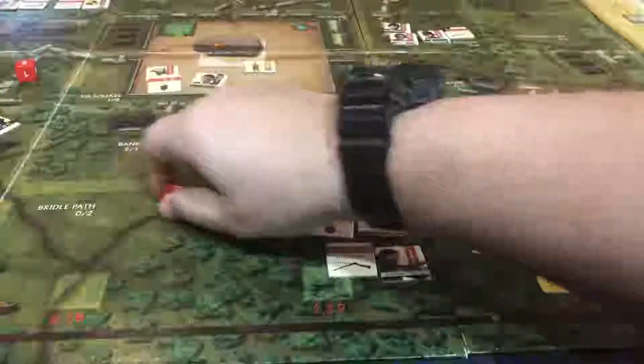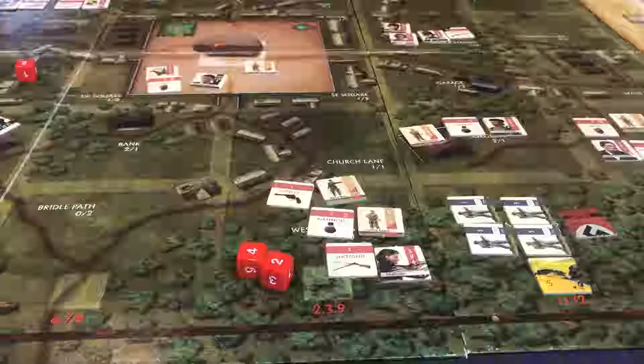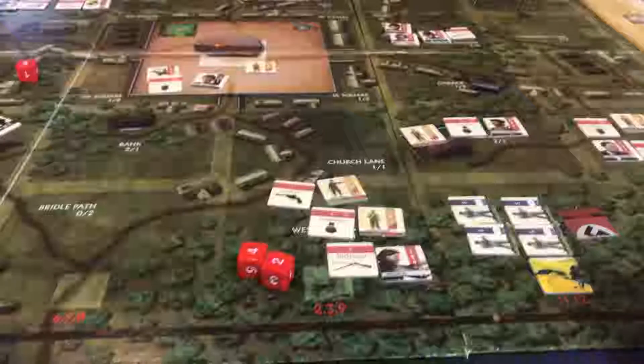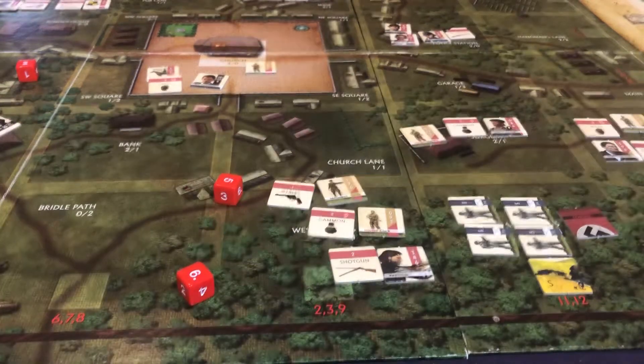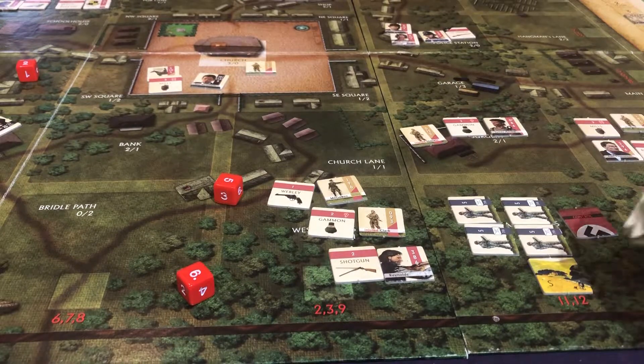We roll two dice for German placement. I rolled a six — our threat level is only three so only the 7th Flieger Corps is coming out. We're on turn four, so using the second row, a six means they're coming from the south — that is bad, bad news. I rolled an 11, so they're coming out in the exact same spot they're already in. And rolling for quantity — another 11. Five more units are showing up. We now have nine total Germans in this space.